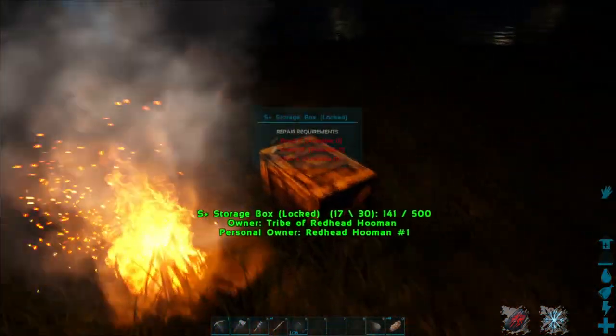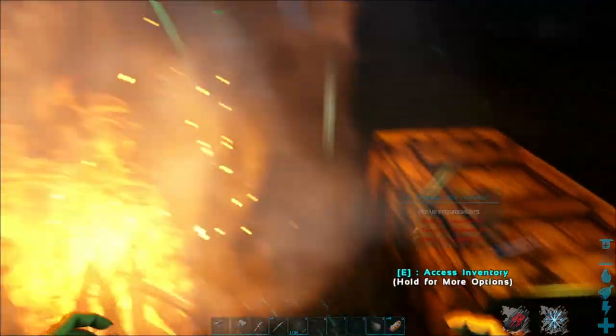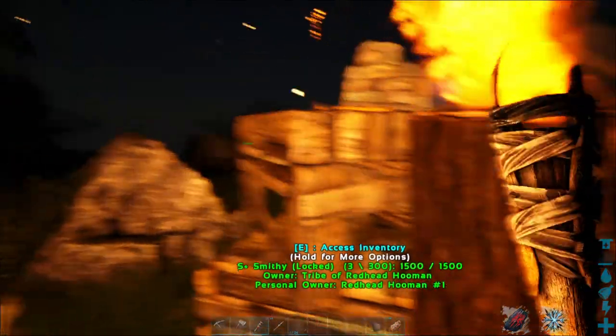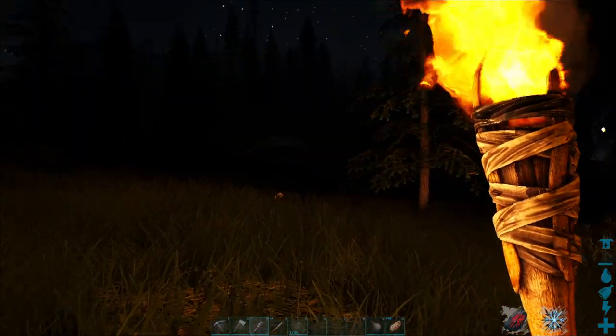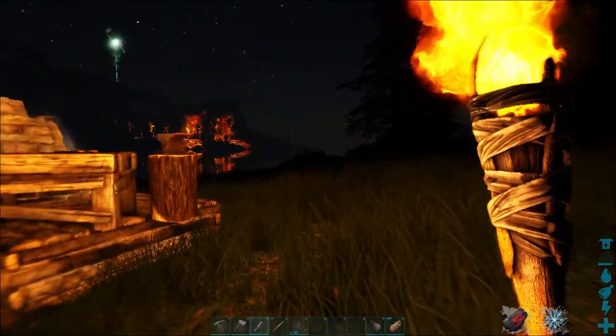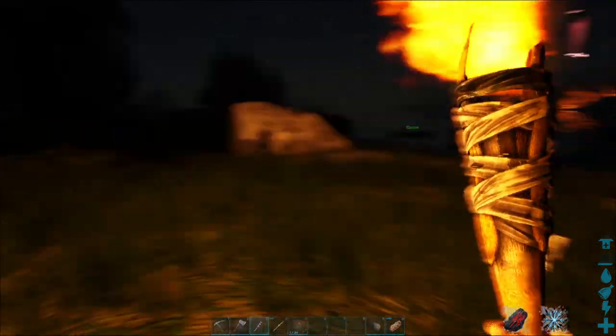And by back, I mean here. Of course, I had to spawn in at night, because that's just apparently how we do in this game, which means I'm probably going to be sitting here for a hot minute because I can't see. And yes, I do have a torch, but it really doesn't help illuminate all that much. The map we're playing on right here is Fjordur, which is the brand new free DLC that just dropped.